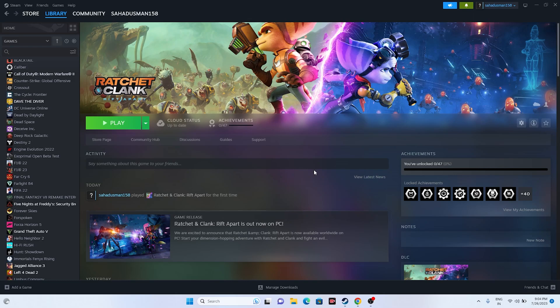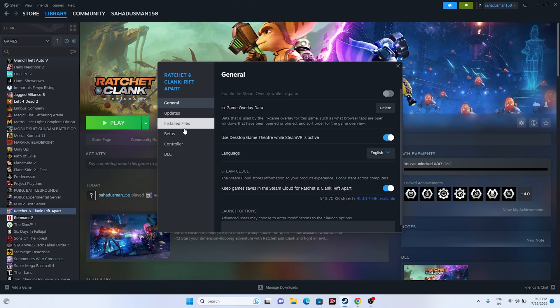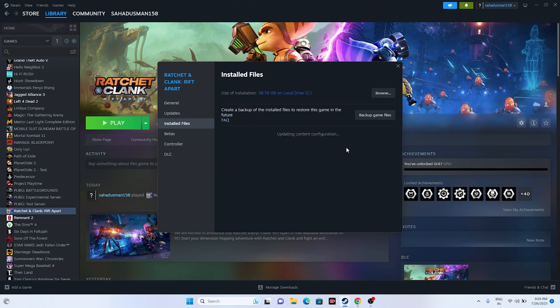If that doesn't work, move to the next one: verify the integrity of game files. Go to the game in Steam, right-click, go to Properties, go to Installed Files, and click on 'Verify integrity of game files.' This will cross-check every single file of the game to see if any files are corrupted or missing, which can cause these kinds of issues. Wait for it to reach 100% and then try launching the game.